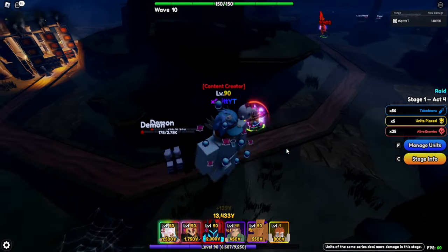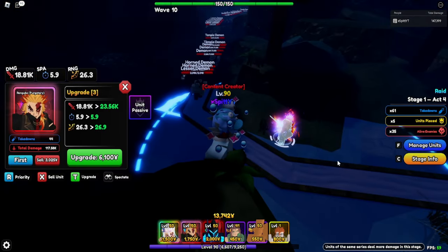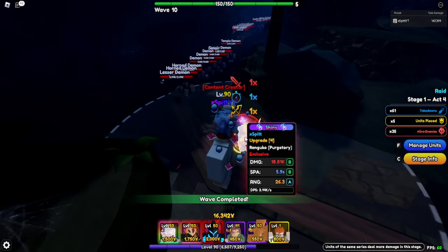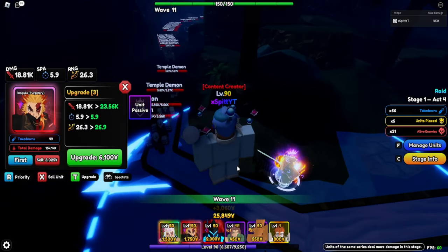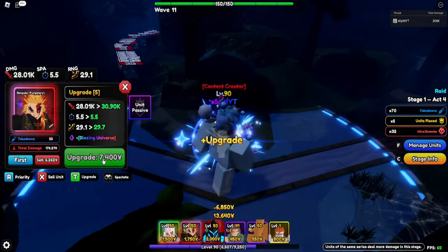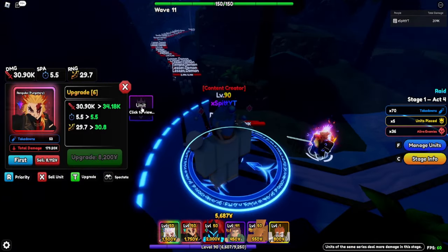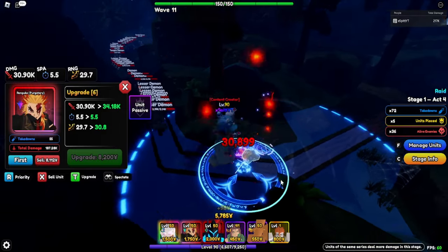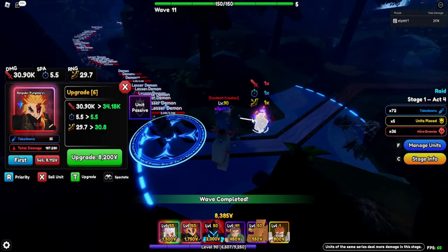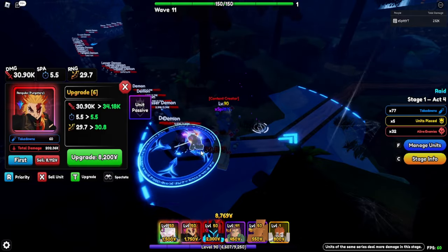This shiny is so nice - shiny exclusive Rengoku purgatory with Monarch trait, that's so insane. Let's upgrade him to the next level, Blazing Universe - 30,000 damage. The unit passive is still the same, circle AOE, but the range is not the best and the AOE could be better.